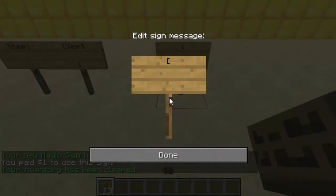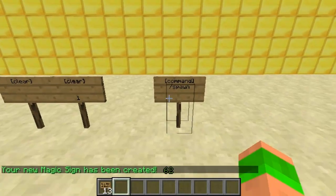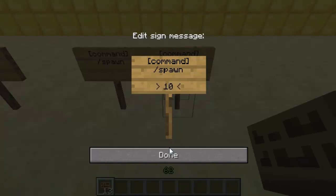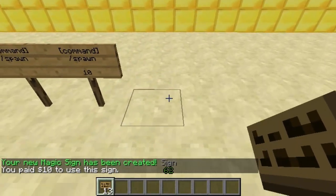Next are command signs. It's bracket, command, bracket, and then the command you want on the next line. So slash spawn will obviously take you to spawn. Right click and you can see it works perfectly. You can add a cost — so at the bottom just add a cost of ten, and when you right click you pay ten to go to spawn.